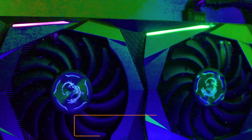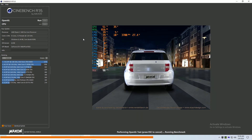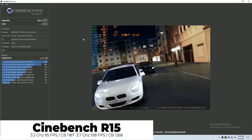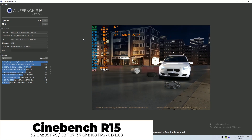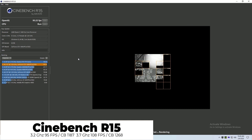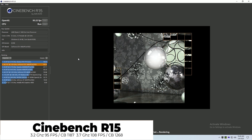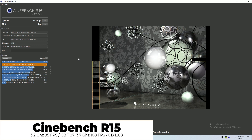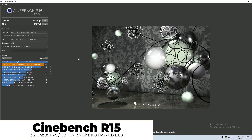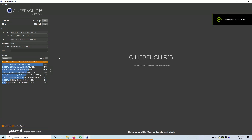First up is Cinebench R15. At stock settings of 3.2 GHz, we came up with an average FPS of 95. And when overclocked, we got an average FPS of 108 — pretty average, but that's not where this chip really shines. The Cinebench score at stock settings was 1187, and when overclocked we saw gains up to 1268. The 6 cores and 12 threads are going to give you increased workloads and the ability to multitask at a much higher rate.